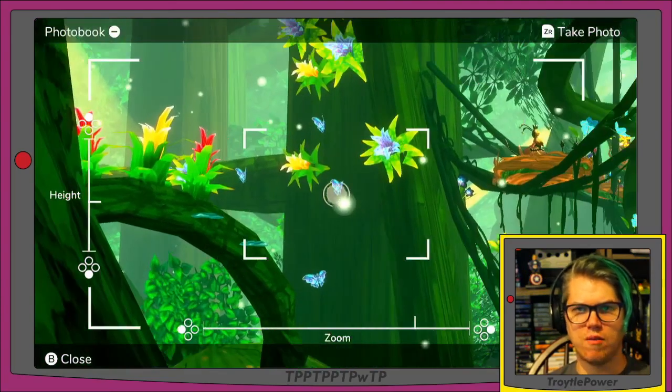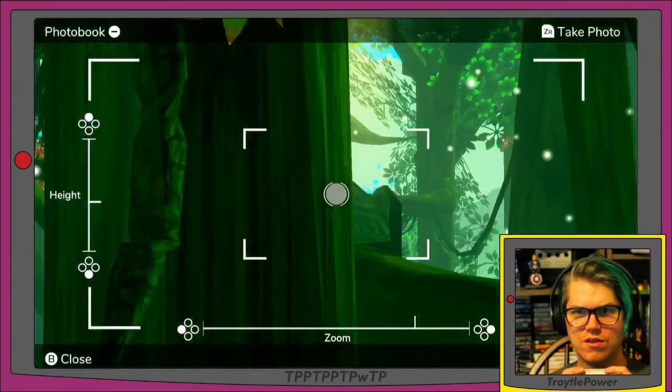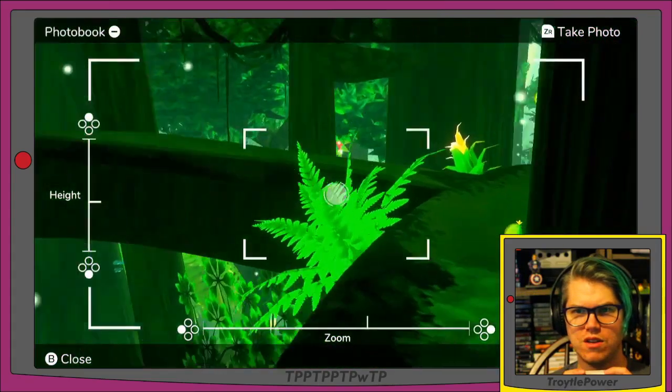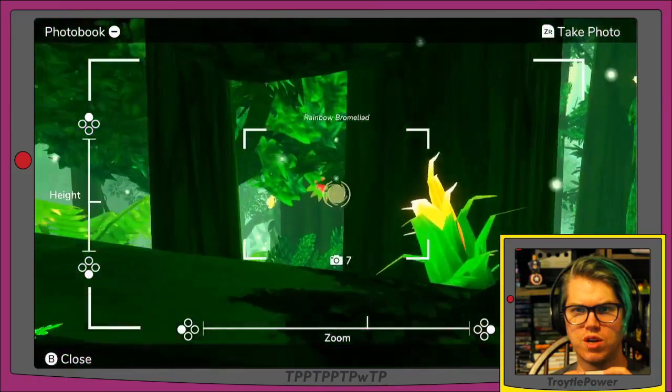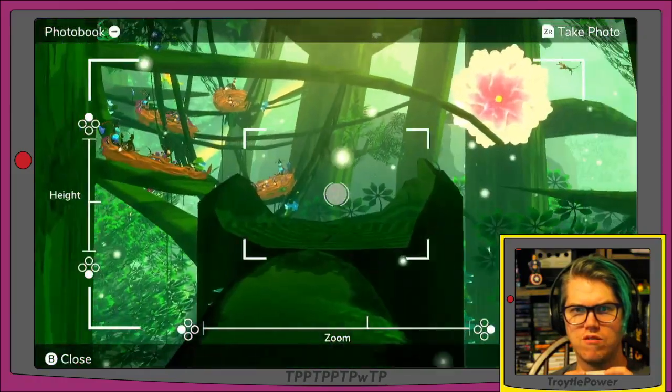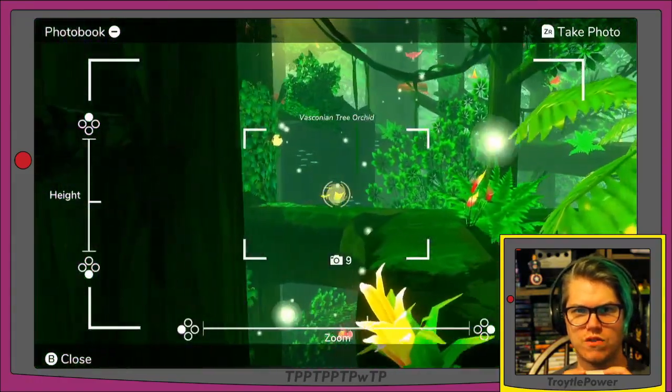It said gyro aiming was turned on, but moving my controller around is not doing anything — no gyro aiming happening here. It's weird. Oh, there's a plant — no, it's a leaf bug! A leaf bug.